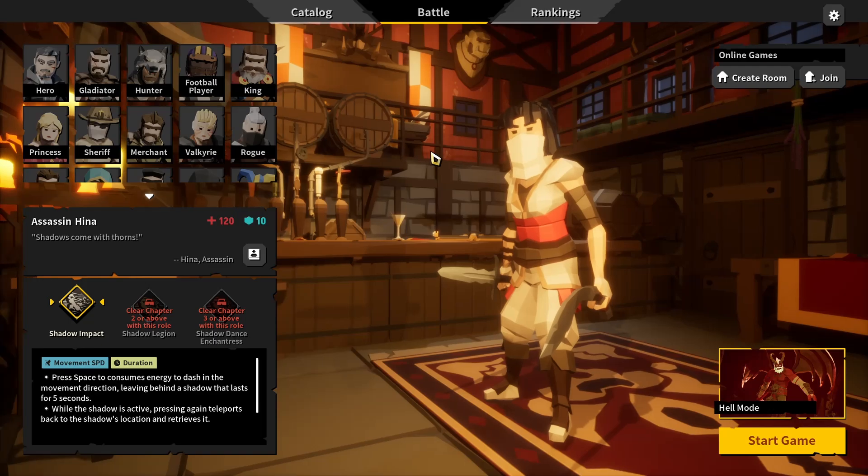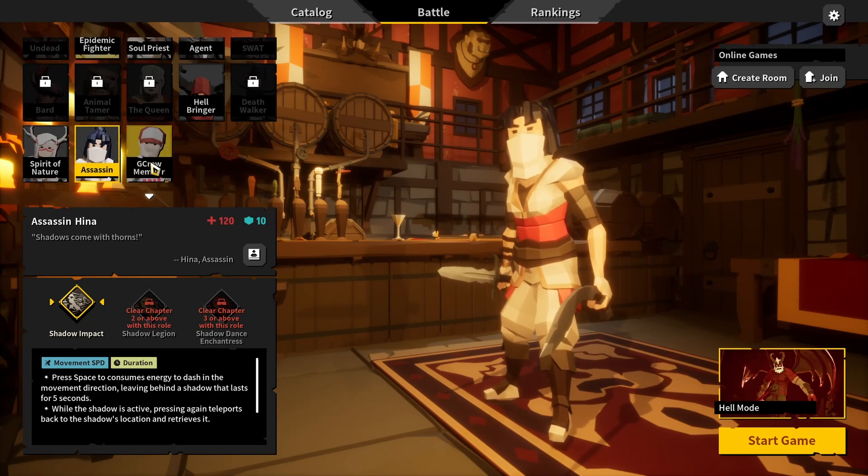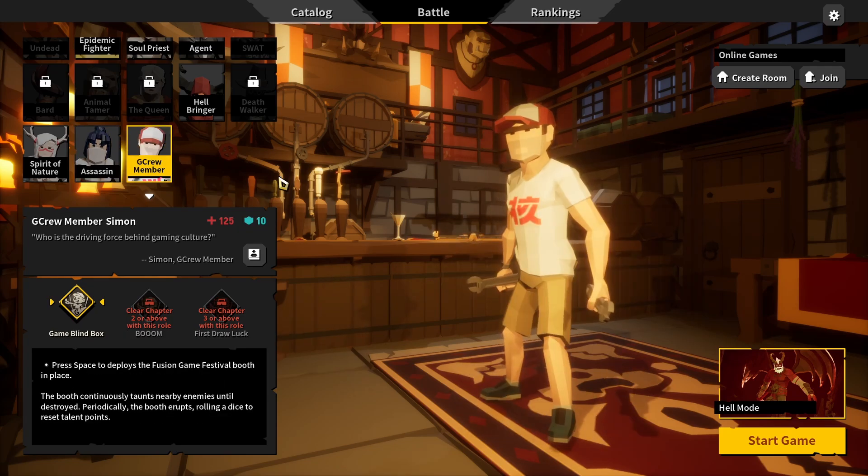We got two new characters we can play — Assassin — and we got a crew member too. Okay, what's he from? I have no idea. Great room invites, bam. Don't set public, boom.